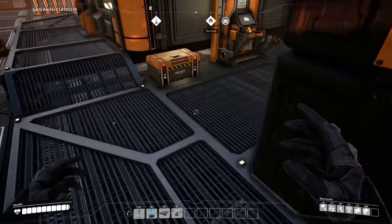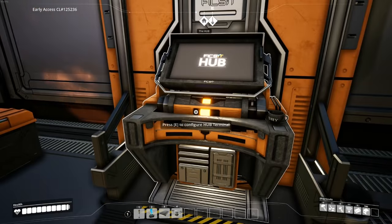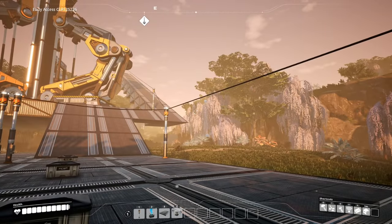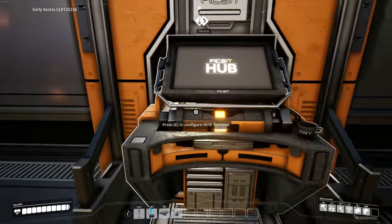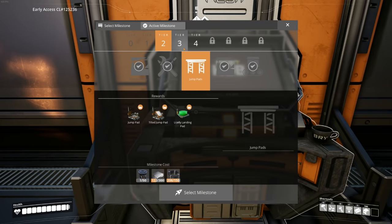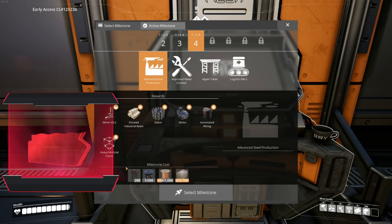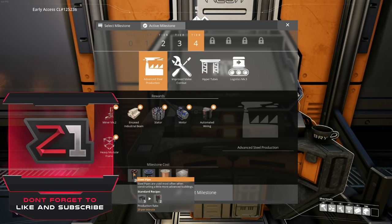What's going on everybody, welcome back to some more Satisfactory - that's right, we're playing the Steam save. We're back, we're doing the things. Last episode we went and got some basic steel production going - we got some pipes, tubes, and beams, or steel pipes, that's what they're called.